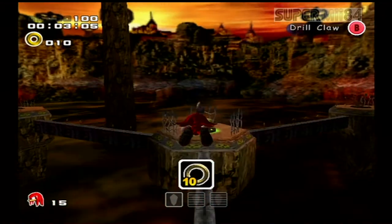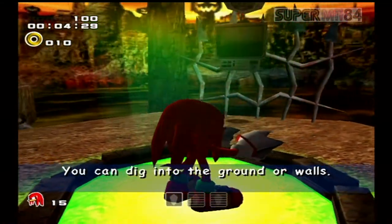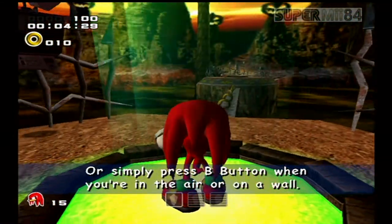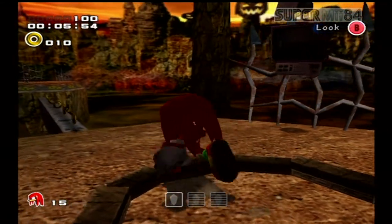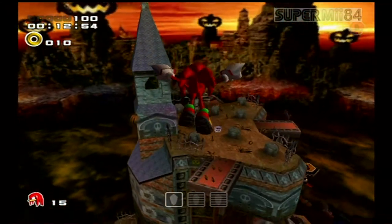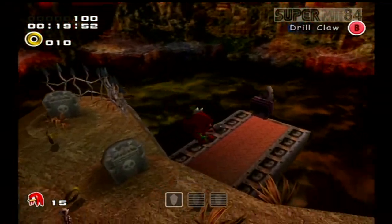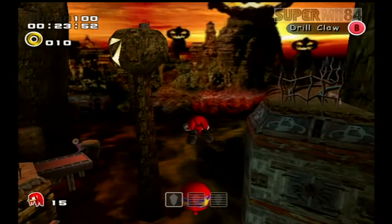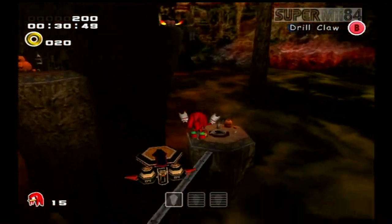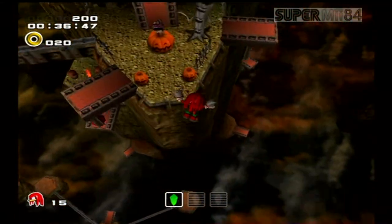This is where we get Knuckles' first power-up: the Shovel Claws. You can dig into the ground or walls — press B button when you're in the air or on a wall. Throughout the treasure hunting stages, there are floating computer monitors, and if you press the B button at one, it'll give you a hint on where the emerald is located — basically a replacement for the call, but it doesn't take you directly to the emerald. I didn't know that if you ask for hints, your score would be reduced. I'm not going to use the monitors in this stage because I've played this game so many times.